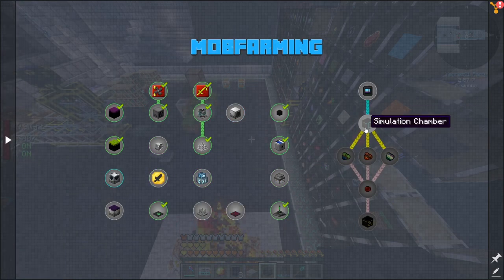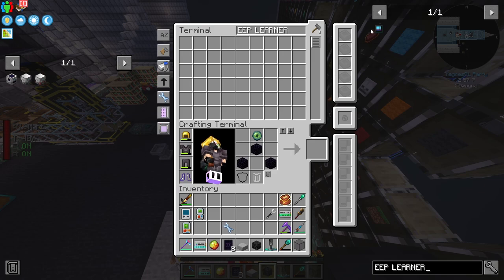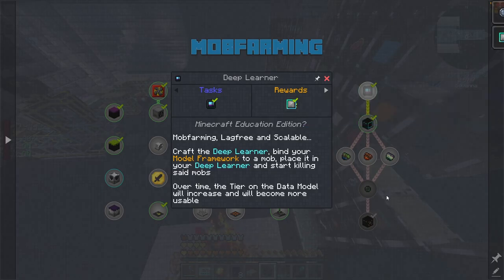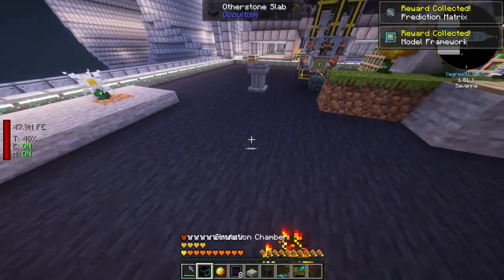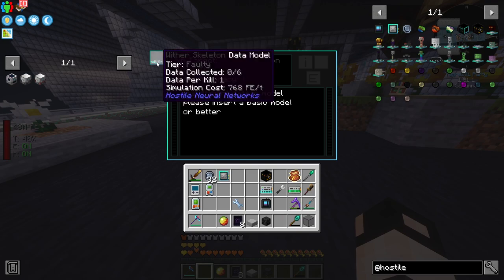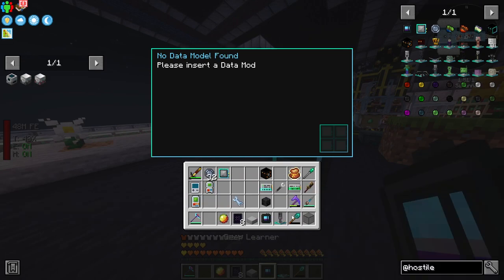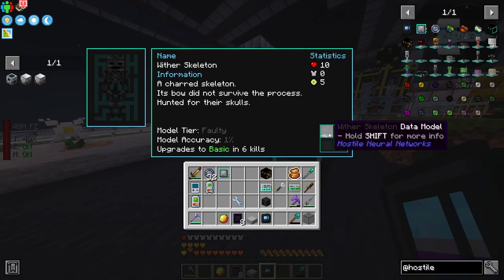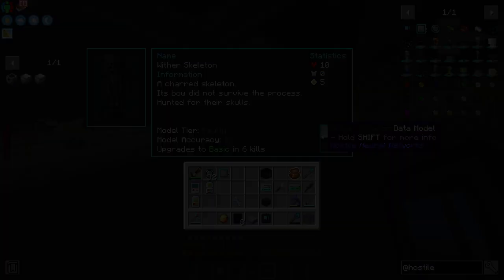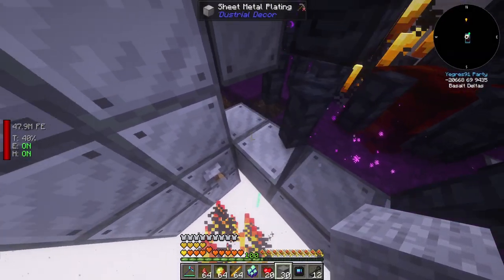For the simulation chamber I need a deep learner and prediction matrices. I've never used this before - it needs energy and shows 'basic data collected.' I need to kill the wither skeleton manually to collect more data. Let's patch up the farm.